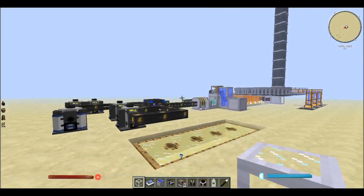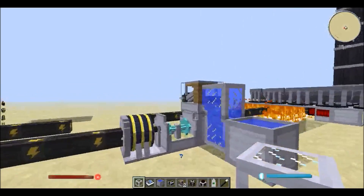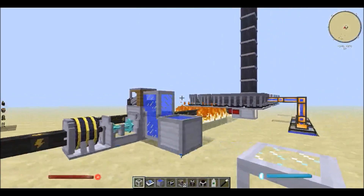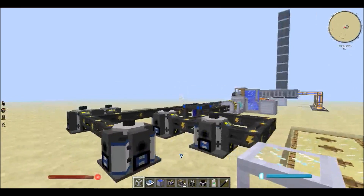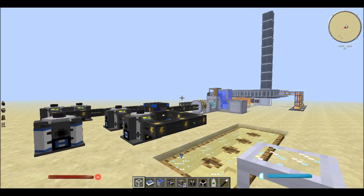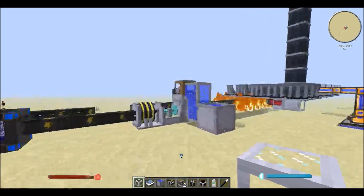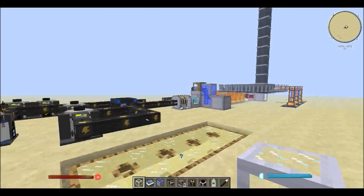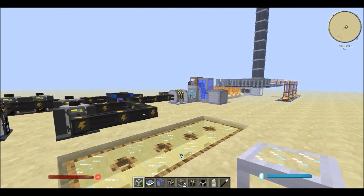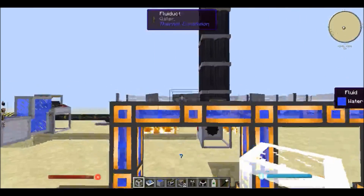Hi guys, Danny here and welcome to my test world where I am testing out this little setup to use an extractor. Now there are other methods, like using the hydrokinetic engine, but I used the hydrokinetic engine last time and it produces 500,000 watts — you'd need eight hydrokinetic engines to power the extractor. Instead I decided to go with the system I already had up, which was solar towers.